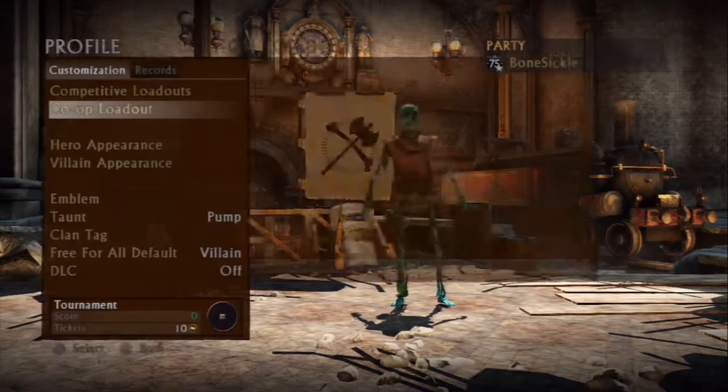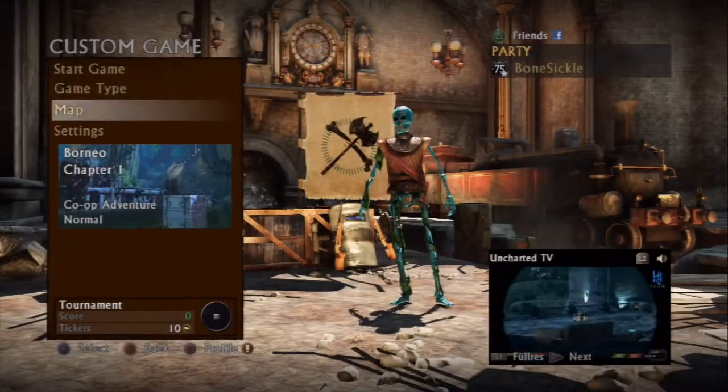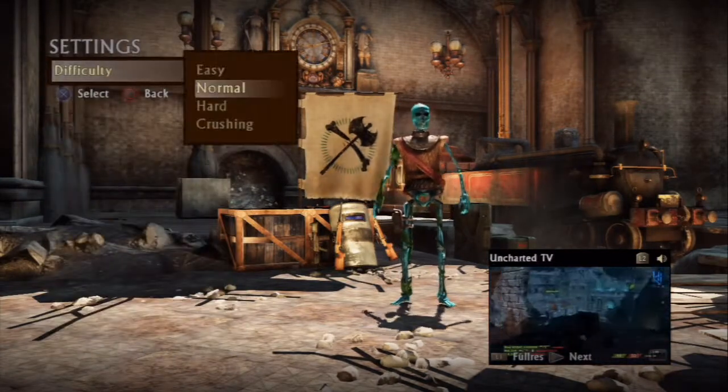What you're going to need to do is go set up an adventure map on the airport and put it on easy. I'll tell you in a minute why you need to have it on easy.